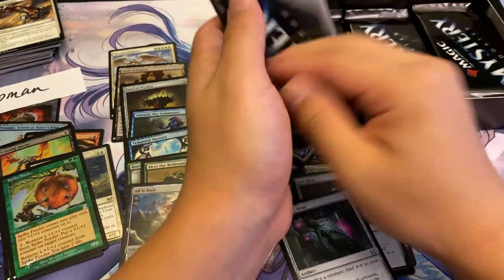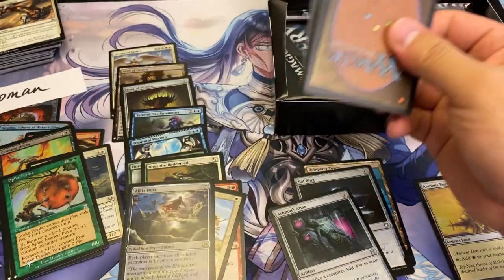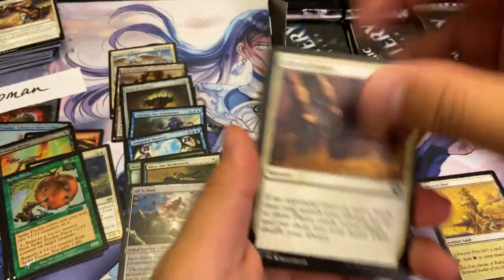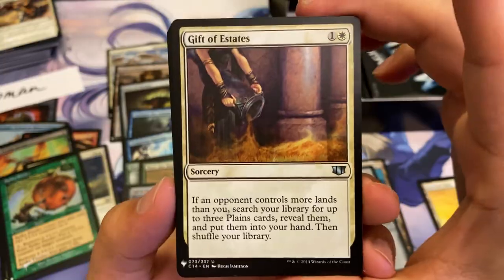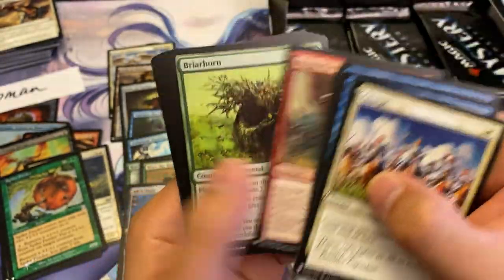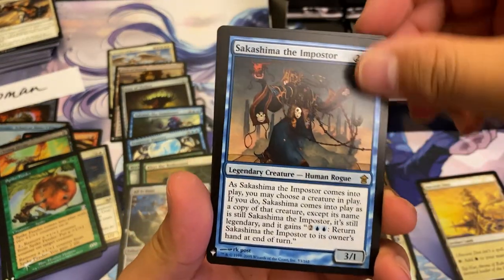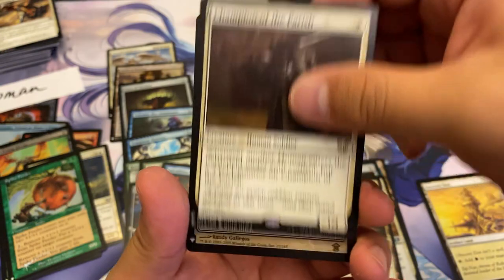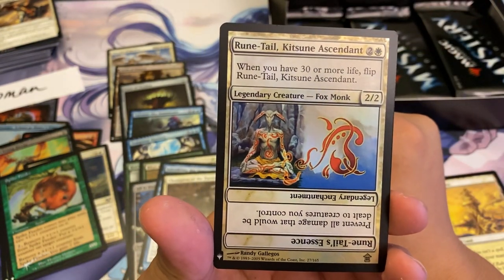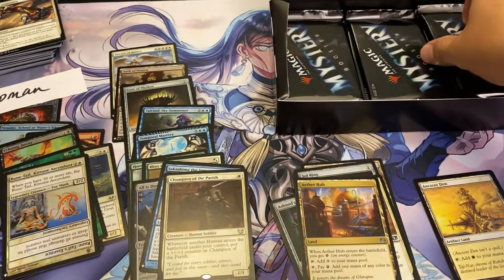For a while those were worth real money. Things cool off and then you start realizing — that card's a Gift of Estates, nice little uncommon, a little bit of value. They can't go too much lower. Shakashima the Imposter, Champion of Parish — so many playables. Rune-Tail, Kitsune Ascendant — also not a bad playable at all.